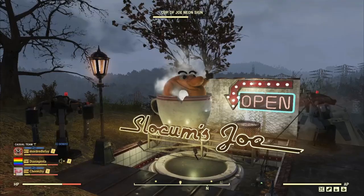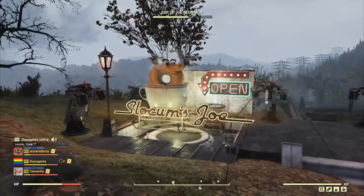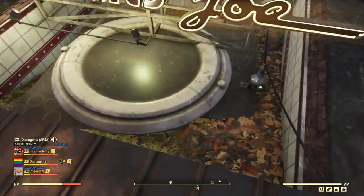Hey y'all, Diana Genter here. I'll show you this base I was really excited to find. This is cheese camp. With nothing up here and the CAMP leading you right down into the ground with no escape, it really looks like a trap.